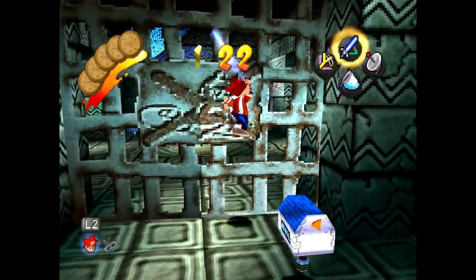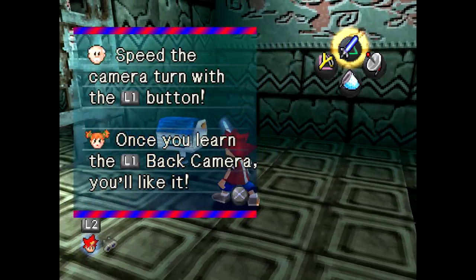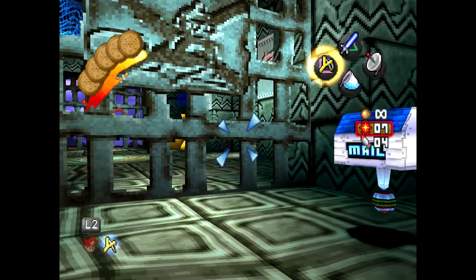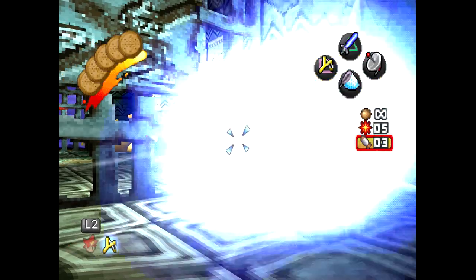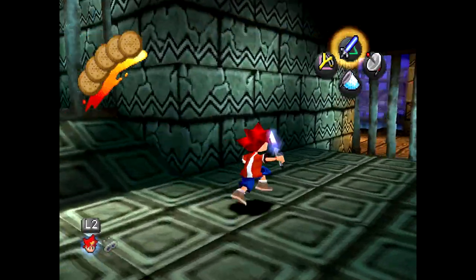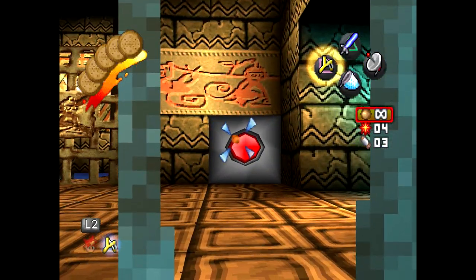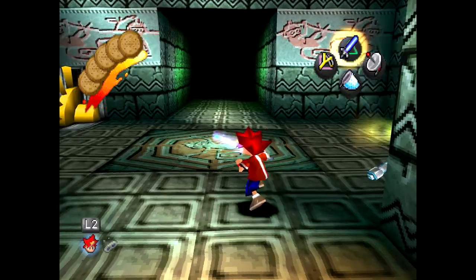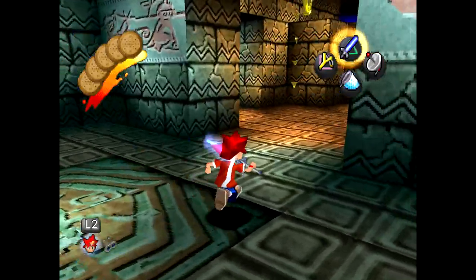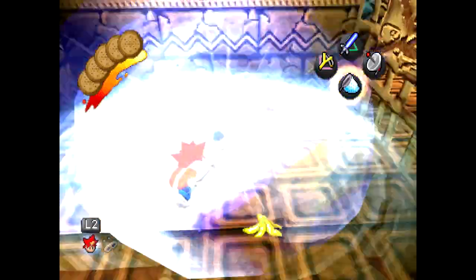If you see these types of walls right here, that basically signifies you're gonna need to come back later with something more damaging. I'll try out of curiosity - I'm pretty sure explosions don't work. Yeah, I didn't think so, but worth a shot. This is a little bit weird for a game to do - usually a caged wall does not allow you to shoot between it, but this is one of those cases where they do.